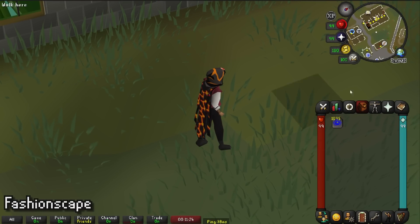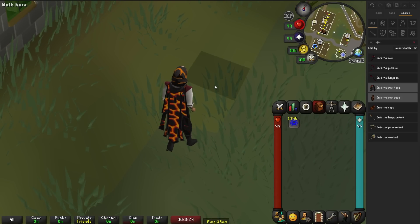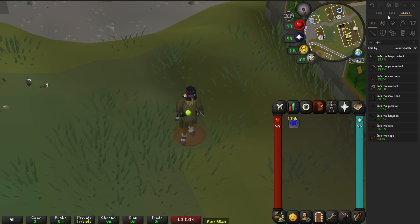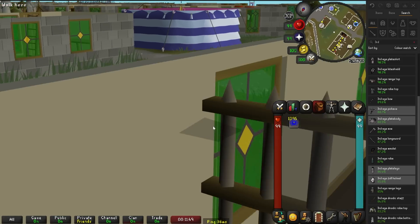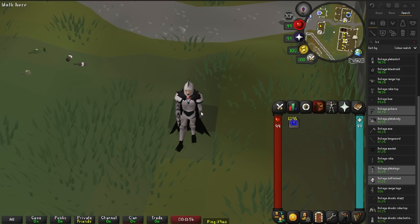This is the FashionScape plugin and it's kind of fun. You can use it to fool your friends, but I use it specifically for thumbnails. You can pretty much wear any item in the game — you can randomize it or pick specific items. Say you want to wear third age: scroll down, select it, and all of a sudden you are the richest player in the game. It's a fun plugin and really nice for content creation when you don't have max stacks because you're casual.